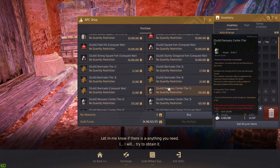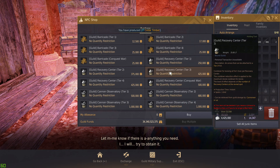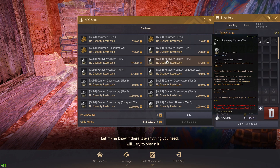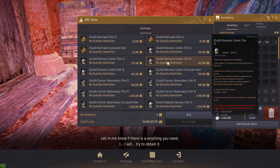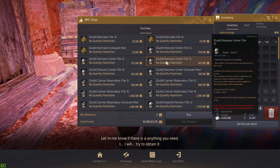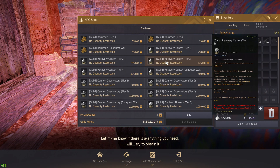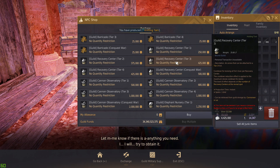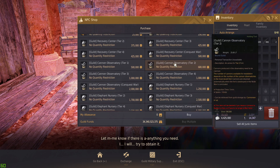To understand why your shot caller targets certain things, let's go through the structures. Recovery centers are little buildings — very easy to spot. They increase the spawn time of your enemy guild. If you destroy one, their spawn timer might go from 15 seconds up to 20, and if you destroy multiple, spawn timers can reach a full minute. Meanwhile, if you have three or four recovery centers and they have none, you'll spawn way faster, giving you the momentum to constantly brigade their base.